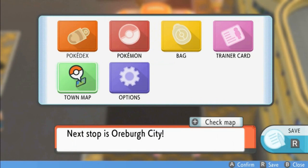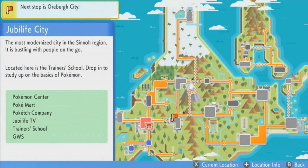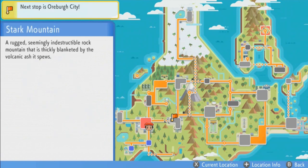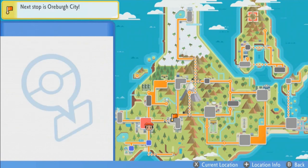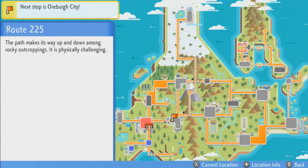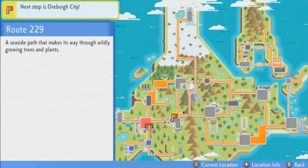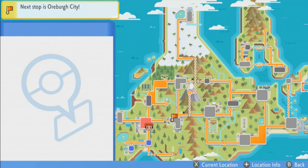Let's go ahead and take a look at the town map here too. As you can see, the town map is a little bit more organized than last time. Look at the trails and everything — it's even showing Stark Mountain. There's the survival area, the fight area, and I believe this is the resort area. At some point we're going to get there, and then the Pokémon League — they're showing us that.